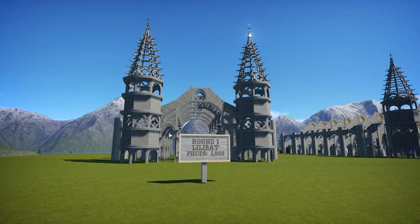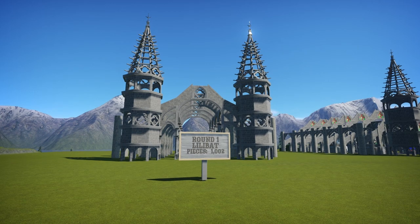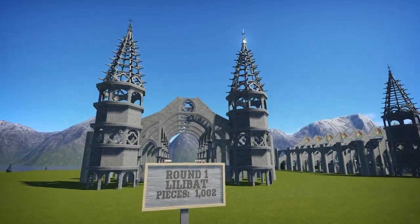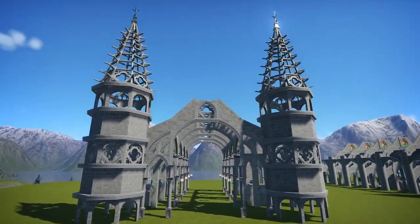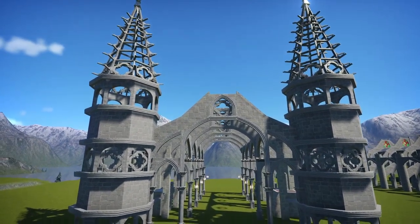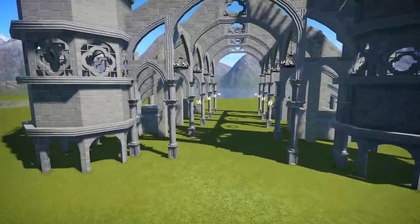This blueprint that you've seen was first created in week one by LilyBat, and the theme was Gothic Cathedral Food Court, Food Plaza. LilyBat added 1,002 pieces. Let's take a look at what she did. This is really, really pretty. The detail is really amazing with just what she started off with.